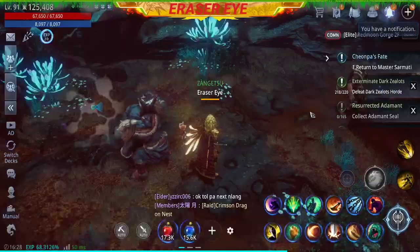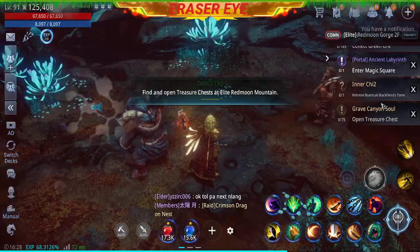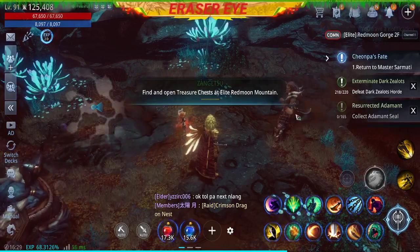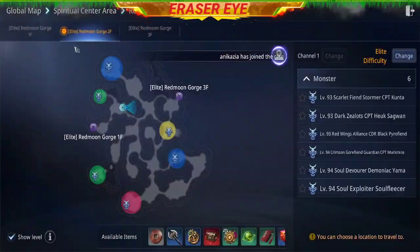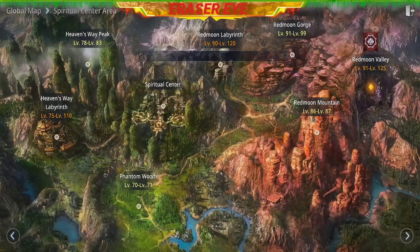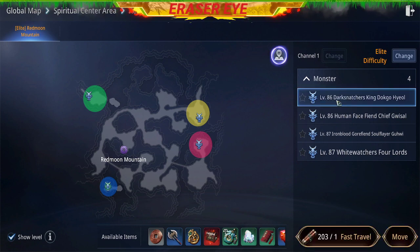Let's accept the mission and move to the Collector. Open Treasure Chest Elite Red Moon Mountain. Let's go to the Elite Red Moon Mountain. Change it, go here.